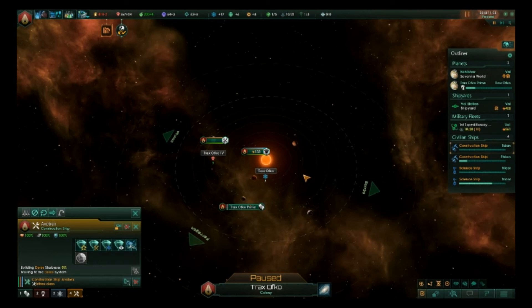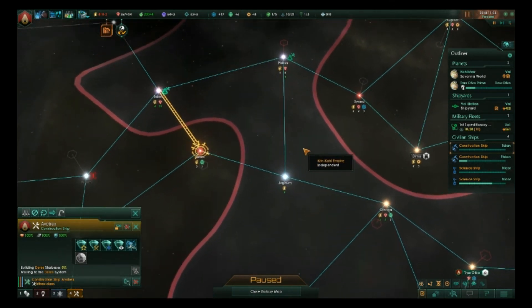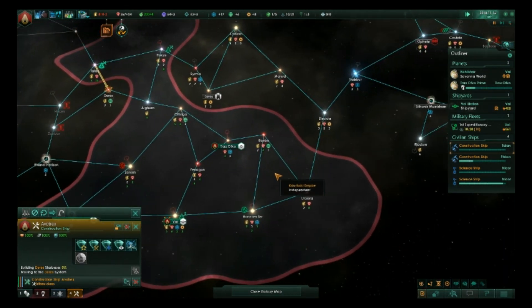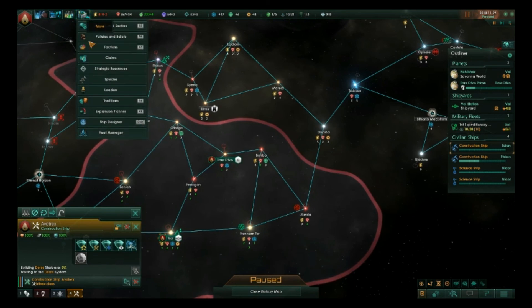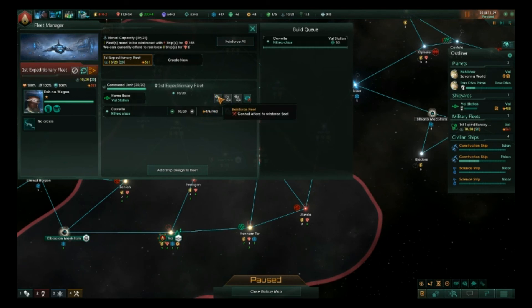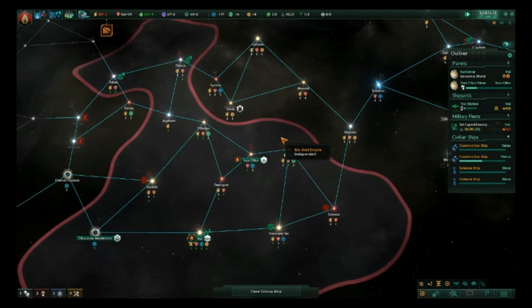Now we're on a roll. We can really start prepping. Let's go to our fleet manager for a second and start building up the fleet. That's going to be as far as we can push that, so we'll start filling in the fleet as we can.